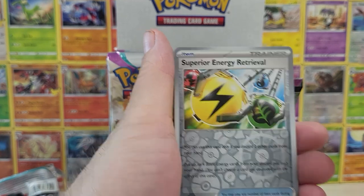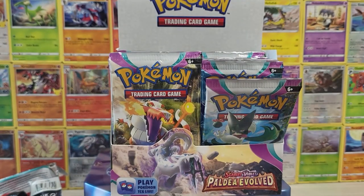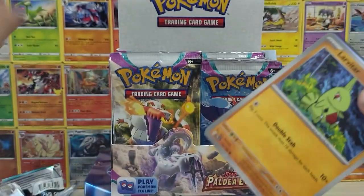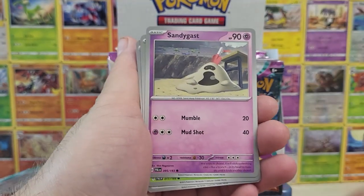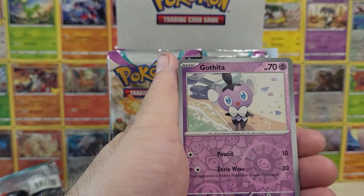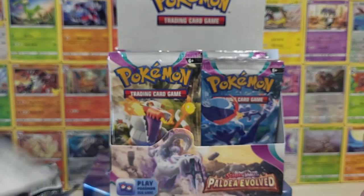Oh, we got a reverse Iono! And a reverse superior energy — that's pretty pog. Trying to make sure we keep our cards in separate piles here. I like to keep my trainers in one place so it's easier to organize. I've mentioned this in other videos, but I'm a really big fan of how the cardstock feels — it just feels really good, very strong. Very good cardstock they used on this one. I'm very impressed with the quality of the print and quality of the cards.